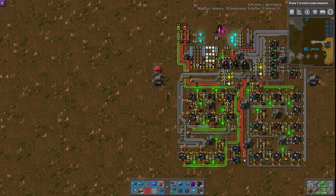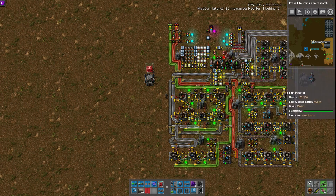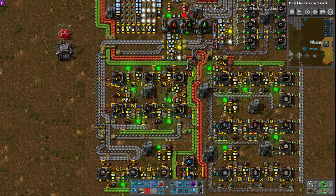This produces everything from every type of inserter, every type of belt and splitter and underground, and the three types of assembling machines. But it has quite a bit of smarts going on here, which makes it pretty interesting.